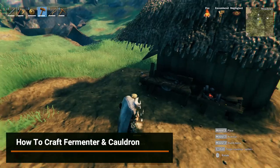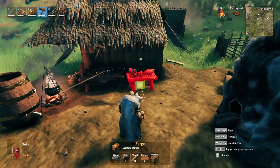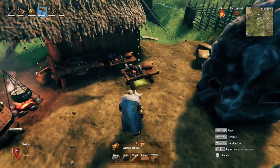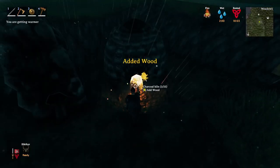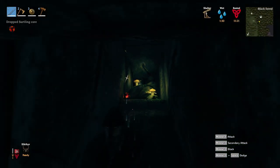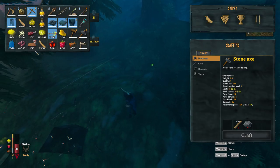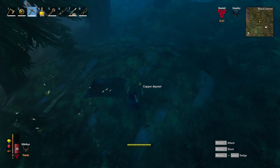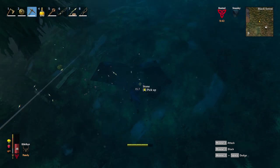Now the first thing that you'll need to have crafted is a workbench. The second prerequisite is a forge, which you'll need stone, coal, wood, and copper to craft. For the coal, we will need to build a fire kiln, which will require surtling cores that you can find in the early game within dungeons scattered all over the black forest biome. You will find copper deposits you can mine in this biome to create copper ingots, and we will need to make bronze in a moment.